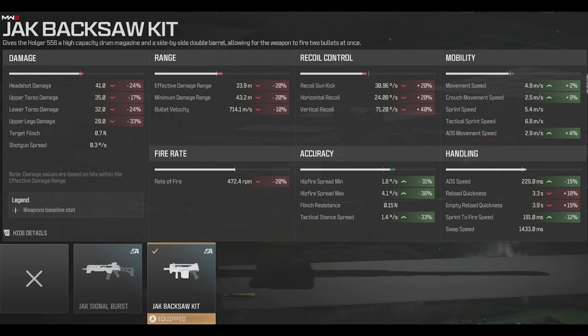3.3 seconds reload is actually better than four reloads on a 25-round magazine that you might normally carry. Rate of fire is slightly less, it's a bit slow, so this is a close-in, effective-damage weapon — a close-in, in-your-face bullet hose. Let's take it out in free-for-all and see how we fare.